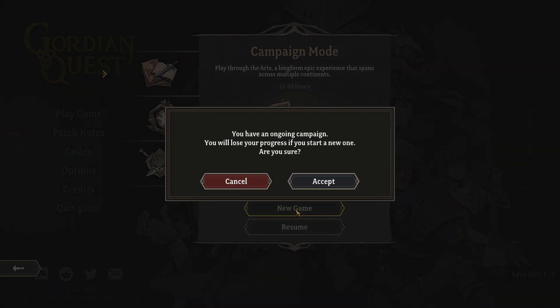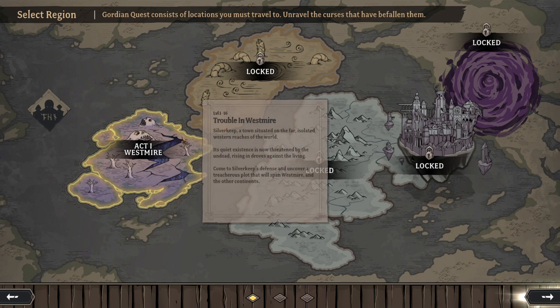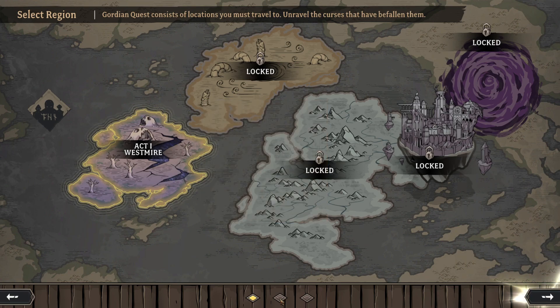Let's hit new game. I only played for a few minutes just to see what was up. So here is the map. Gordian Quest consists of locations you must travel to and unravel the curses that have befallen them. We've got some locked areas and then Act 1 Westmire — Silverkeep, a town situated on the far isolated western reaches of the world, its quiet existence now threatened by the undead rising in droves against the living. Come to Silverkeep's defense and uncover a treacherous plot spanning Westmire and the other continents. Alright — let's hit the prologue.